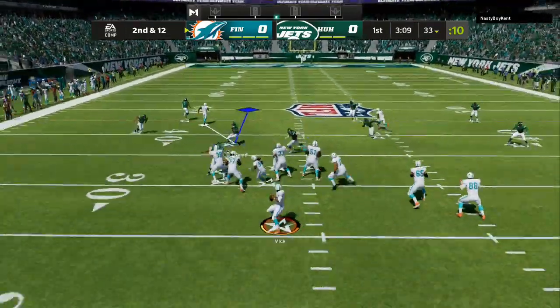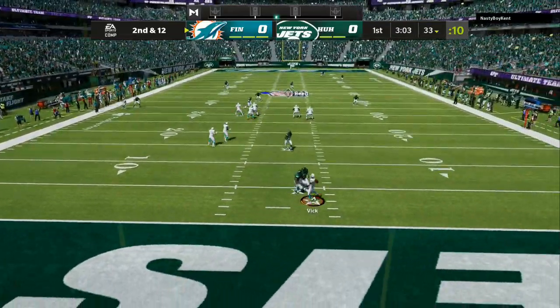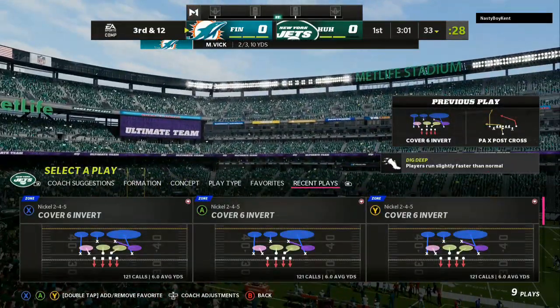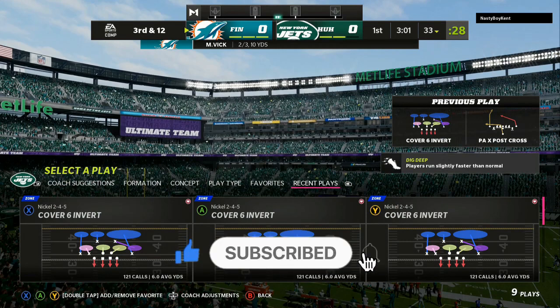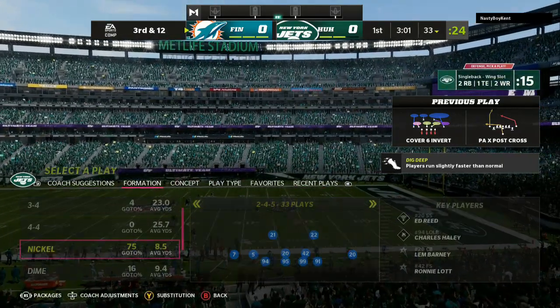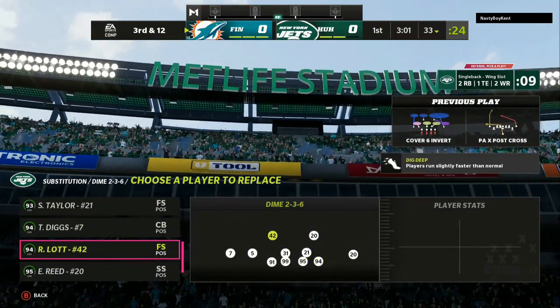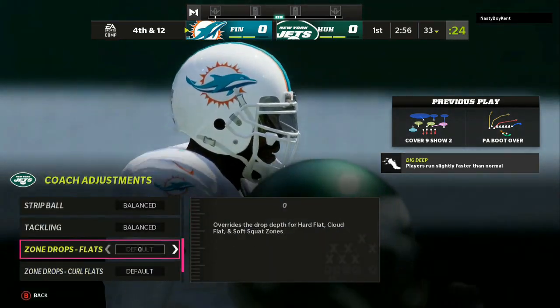In today's video, we're going to be going over two amazing defenses that I have been labbing up to slow down the Michael Vicks and the Lamar Jacksons. So if you are facing somebody who's running bunch or trips tight end and they are trying to roll out, the Ravens defense has the nickel 245 and the dime 236. Drop a like and subscribe for more Madden 22 tips. My first adjustment is to check my opponent's personnel — if he's in a small formation, I run nickel 245; if he's in three wide receivers or more, I run dime 326.